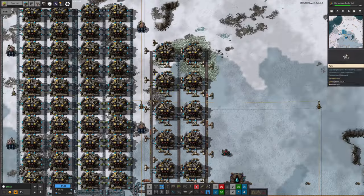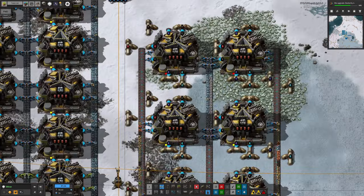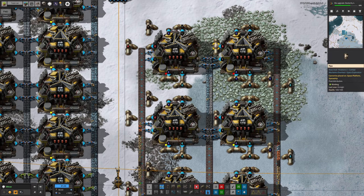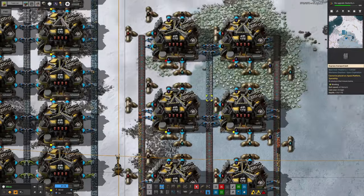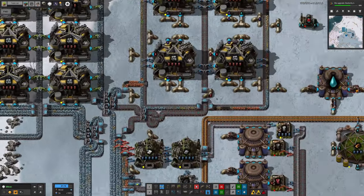The other thing about core mining is that when you crush the cores, you get out all these liquids as well — water, mineral water, pyroflux, and crude oil. All those come out of the processing too, so you need to do something with them. We're almost certainly going to be venting the mineral water, because nobody wants mineral water.